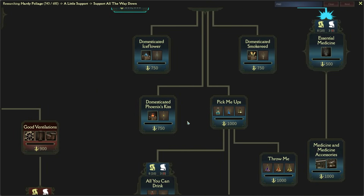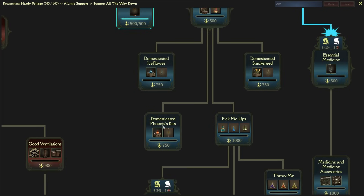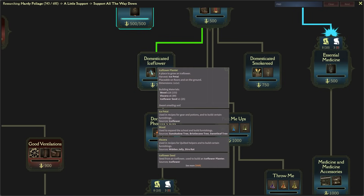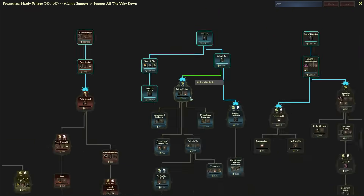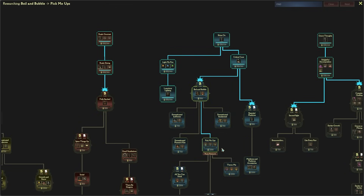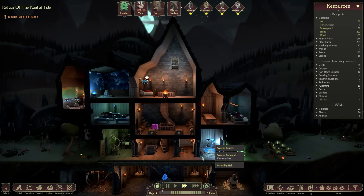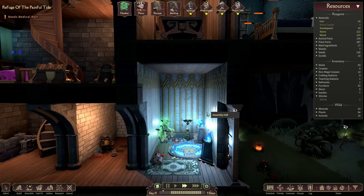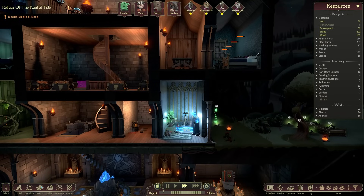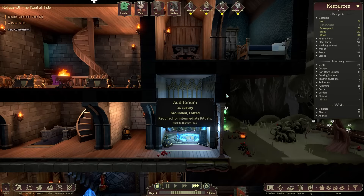We picked up a huge amount of arcane scrolls so research shouldn't be too bad for a while. Let's continue down the support branch... though actually, let's look for the alchemist. Under Boil and Bubble we can unlock the alchemist station. We need to get down to the revival flask, potion of recharging, and the bravery potion recipe. We'll also need to branch off to get domesticated phoenix kiss planter, ice flower planter, and smoke reed planter — those are going to be super important. Let's head on down and pick all that up.